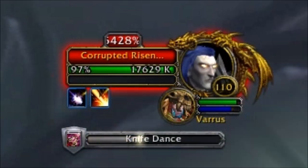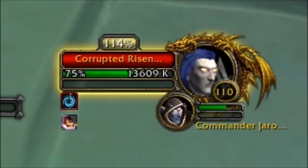The last enemy is called a Corrupted Risen Soldier. They have two abilities: Knife Dance, which does AoE damage to your entire group, and a Fixate, which will usually be cast on you as they start chasing you around. Just try to keep your distance from them the best you can. That's all the individual mechanics of all the enemies we'll see in the first phase.